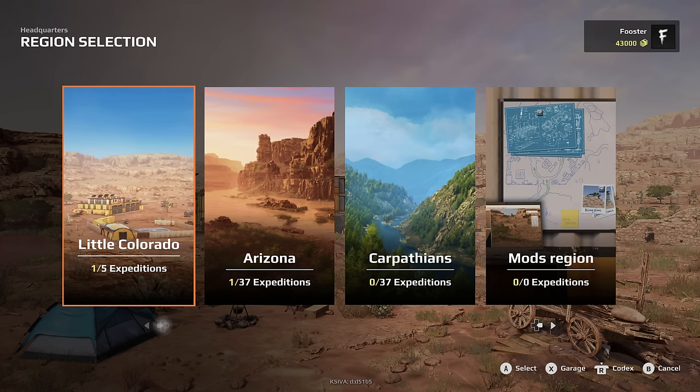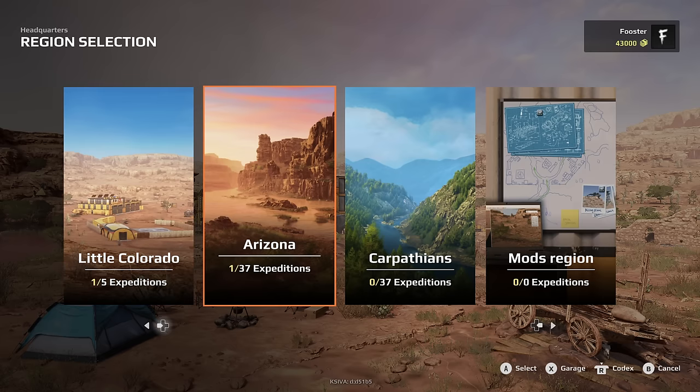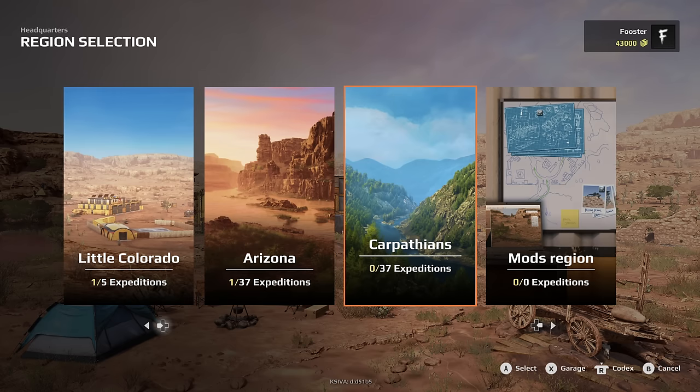So there we have it — we've done a mission in Little Colorado, which we've still got more to do, another 36 to do in Arizona, and we haven't visited the Carpathians yet. If you guys want to see more of this, tackle different missions and see where it goes, drop a like on the video, subscribe to keep up to date with everything, and as always I'll see you all in the next one. Bye.